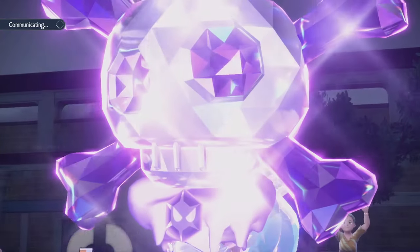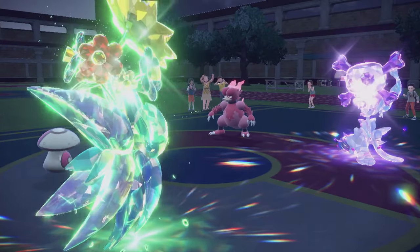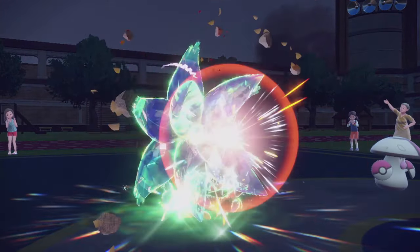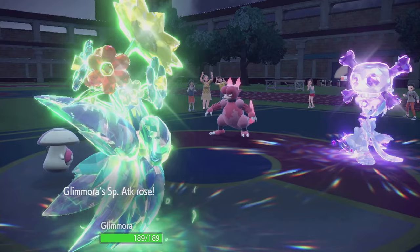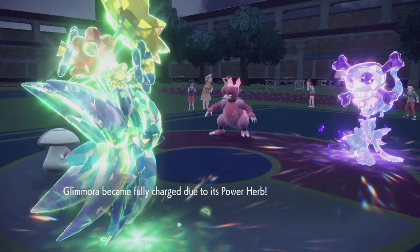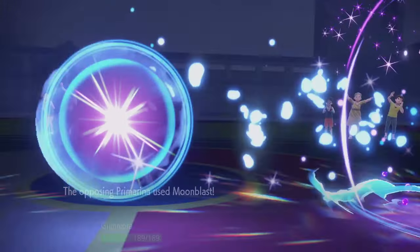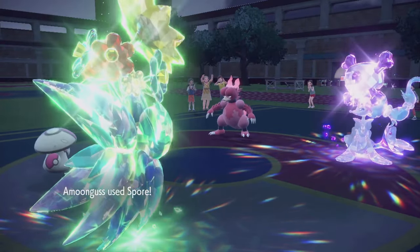Like, yeah, you can Follow Me, but you're gonna take a hit. You could Protect to waste my power. But if you don't protect both — yeah, they didn't protect both — so they're not gonna get to avoid the Spore. Unless they're Goggles Primarina? Guess that could be a thing. Yep, you got me to waste my power. Good job. Moonblast the Glamora, and we do take a special attack drop for that. So that was completely wasted.